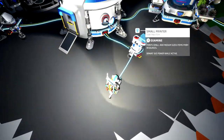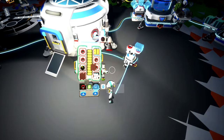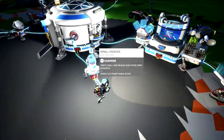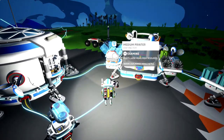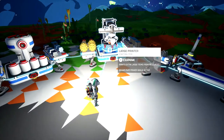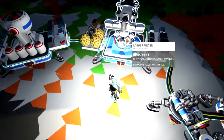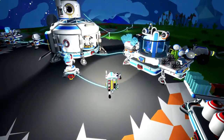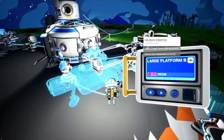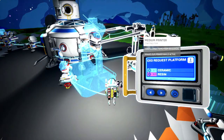Another thing you'll realize: your backpack takes one item to create stuff, the small printer takes two items, the medium printer takes three items, and the large printer takes four items. So every time you level up your printers it takes one more item — which is something to think about.